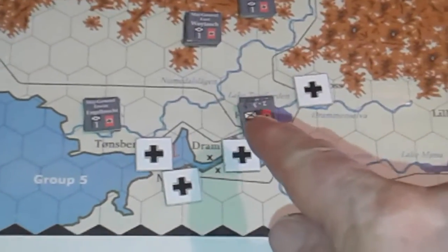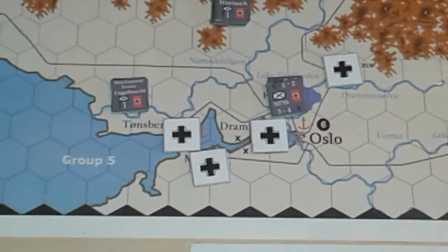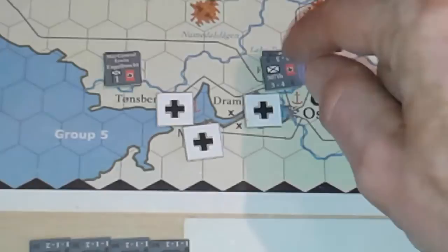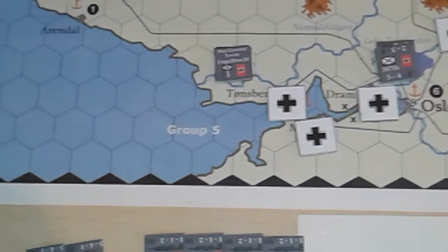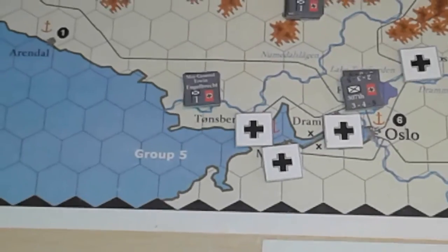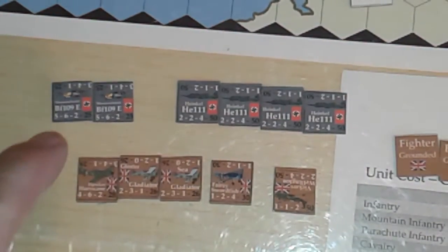The German Messerschmitts can intercept up to four hexes out. I'm going to have them intercept in the hex of the German air base. They actually defend on six, which is higher than their attack strength, so it's good that they don't intercept further out.